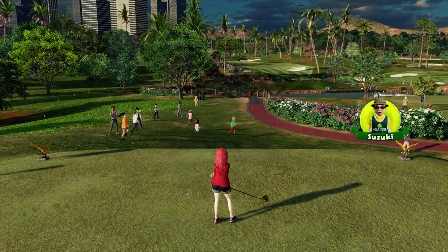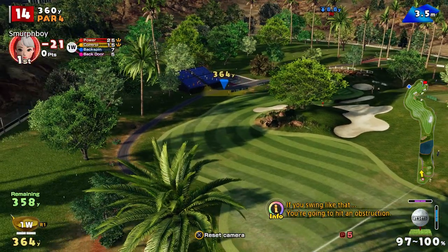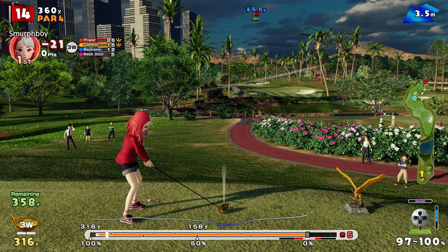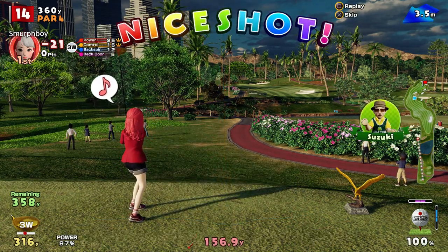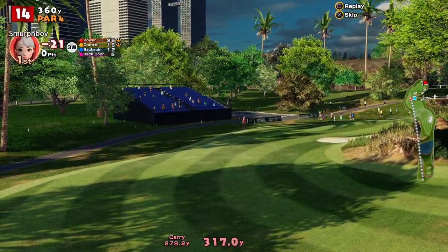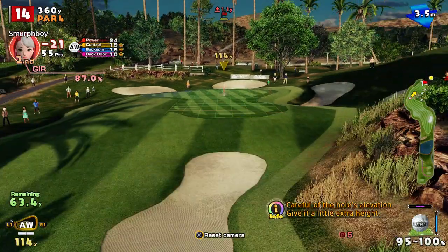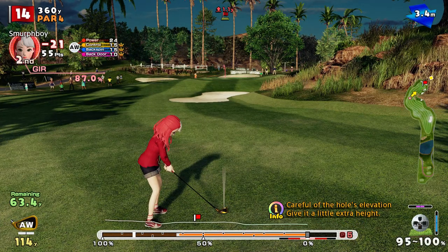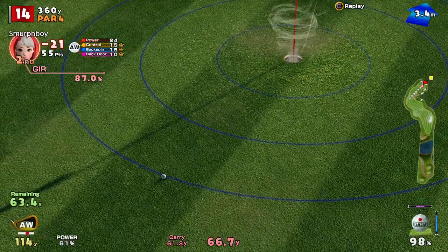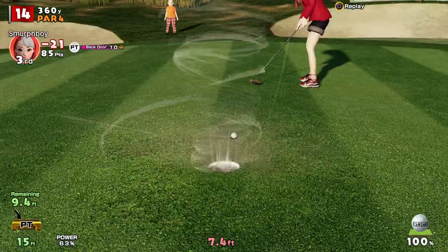Another par 4 on hole 14. Normally I just go for this and see if we can stick it, but the other option is probably down here and then chip in — we might try that since we're on a good score. The theory is we sacrifice some distance to get on the fairway to give us control to chip to this pin. So 65 to go — nice straight approach, a little bit uphill so needs a little more mustard on it. Just too much pace, so sadly back to the birdie. That's a shot back off our pace, but it still gives us 22 under.